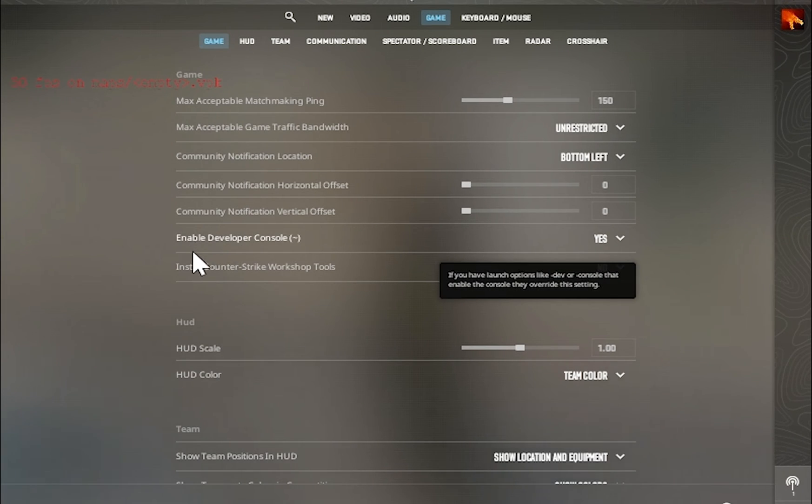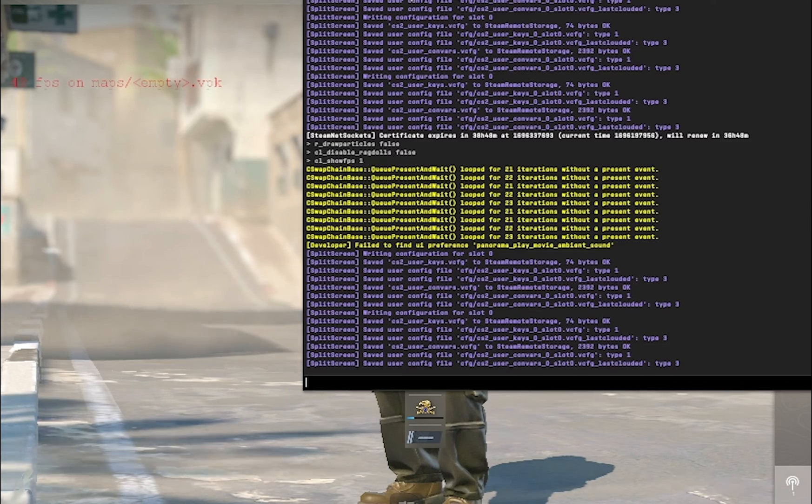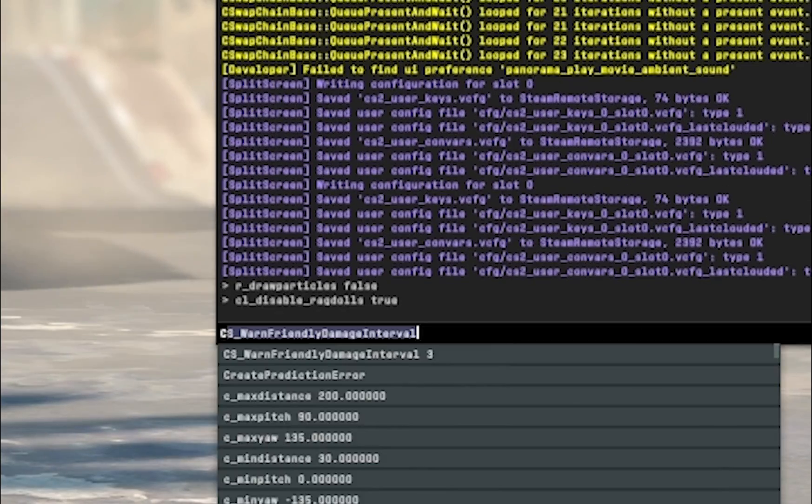Open CS2, go to Game Settings, and make sure you enable the Developer Console, then click Yes. Open your console and type in the commands which I've given in the description — the first one, the second one, and the third one.